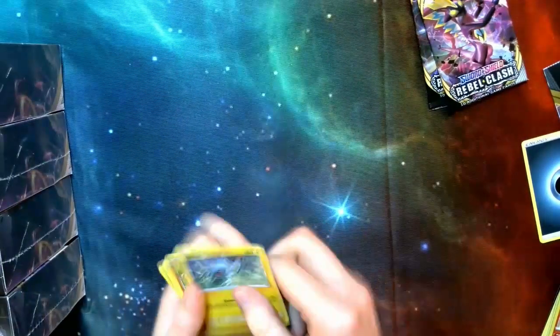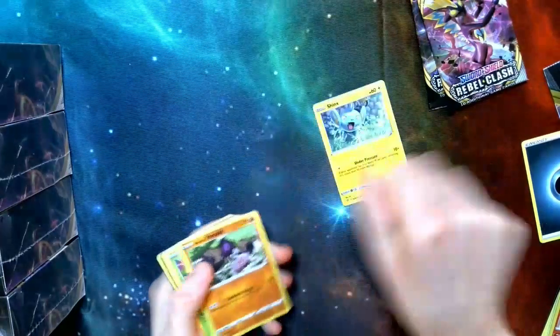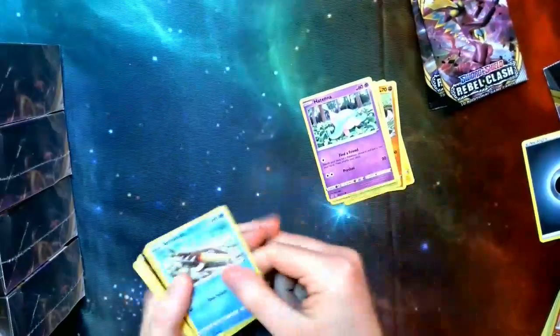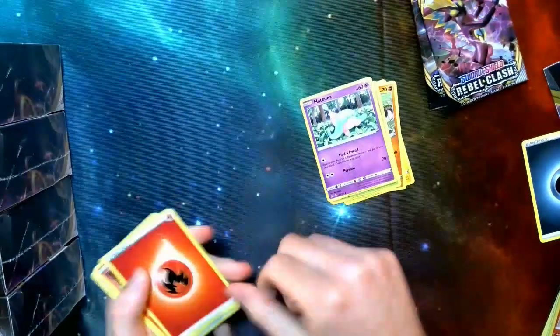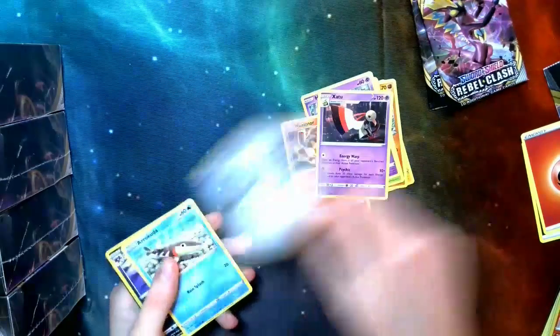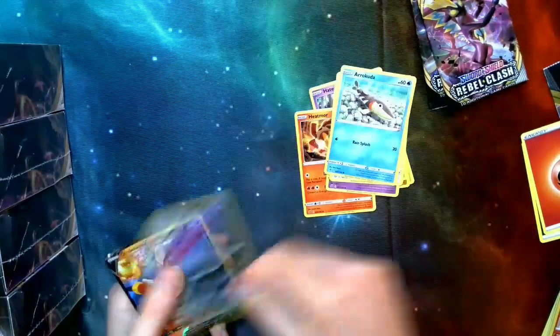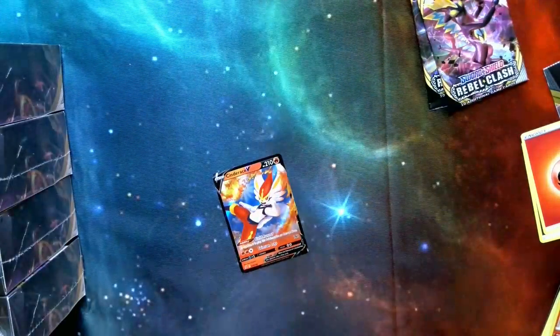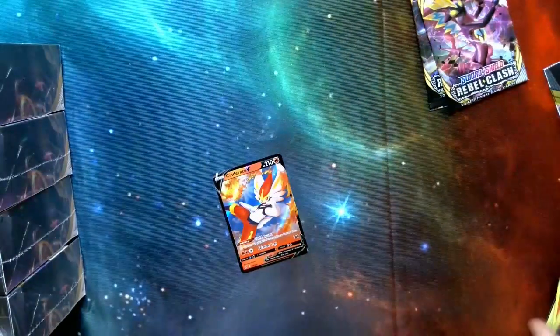Looks like we got something. Shinx, Yamask, Applin, Hattena. We'll skip over so we can get that V-Max last. Fire energy — whoopee doo. Heatmor, Zatu, Tranquil, Arrokuda, Morgrem. Cinderace V — really nice V. And for our second pack, pretty good start.